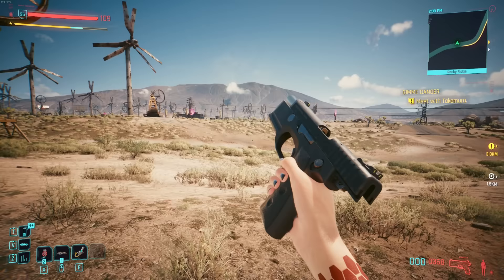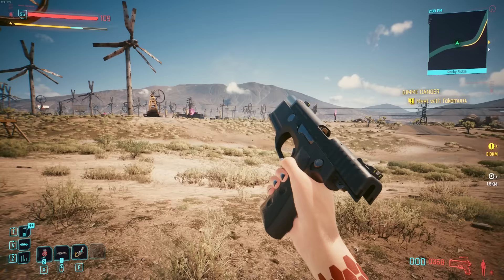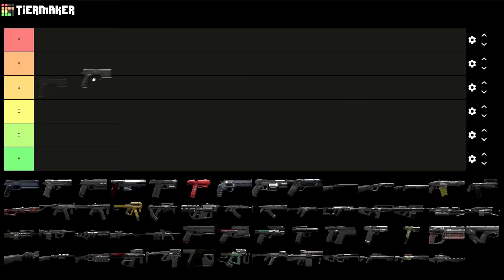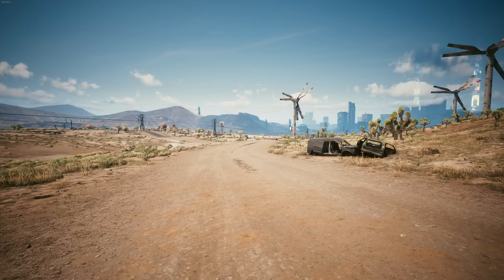I installed a mod which fixes stats like damage, fire rate, and recoil, and now the Unity is easily one of my favorite pistols in the whole game. But of course, I can't rate these guns based on mods — I have to rate them based on what the developers gave us. As it stands in the vanilla game, the best rating I can possibly give the Unity is an A tier. And that's me being nice. Next up is the Liberty, which is essentially the long slide gigachat competition variant of the Unity.